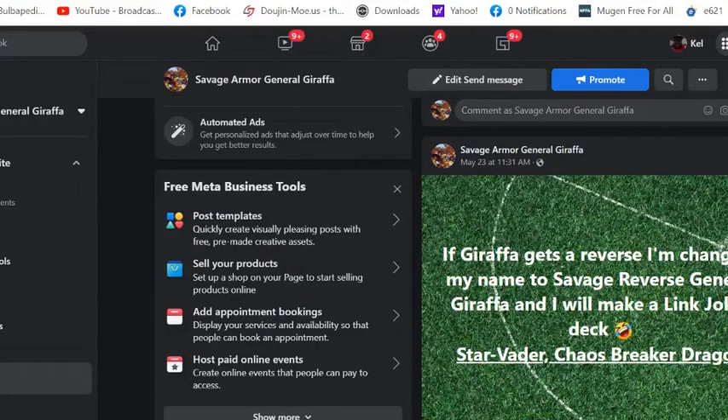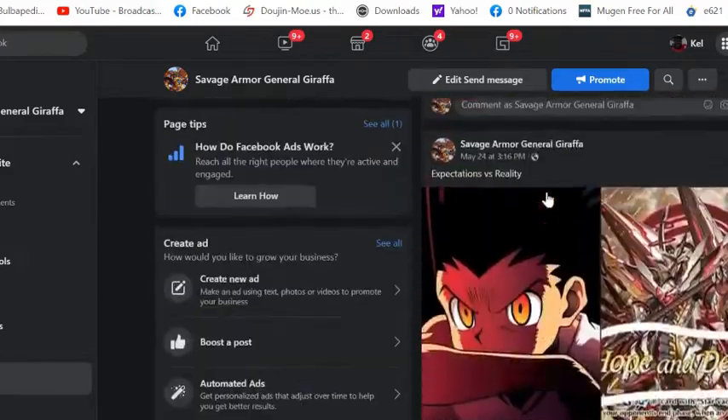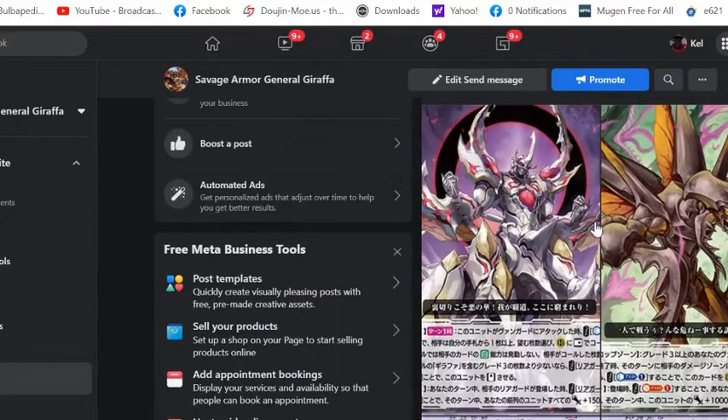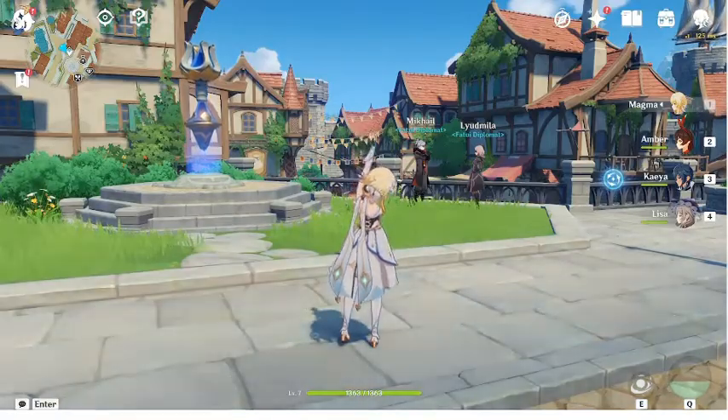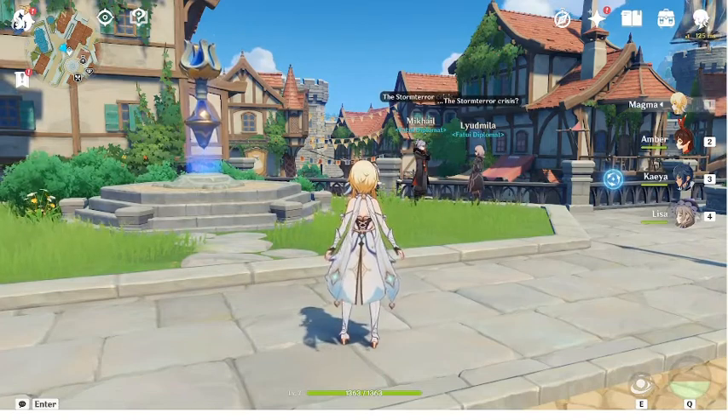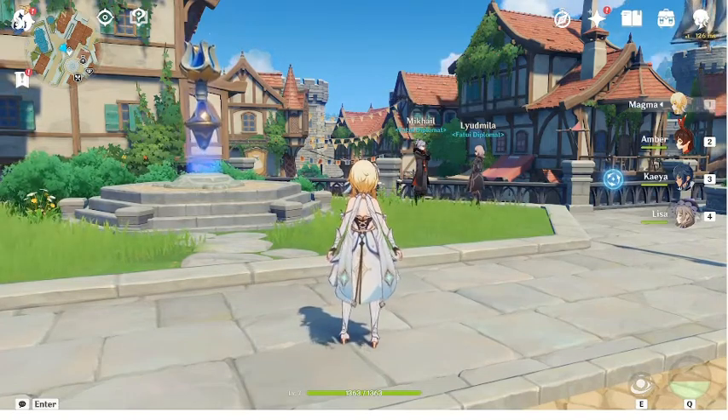Alright, so if Giraffe gets reversed, I said I'm changing my name to Savage Reverse General Giraffe and I'll make a Link Joker deck with Star Vader Chaos Breaker Dragon in it. I said this on like May 23rd, a few weeks ago, and guess what happened yesterday? We got Reverse Giraffe right here. Let's go! What up y'all, Mr. Zoo Nation aka Savage Armor General Giraffe.